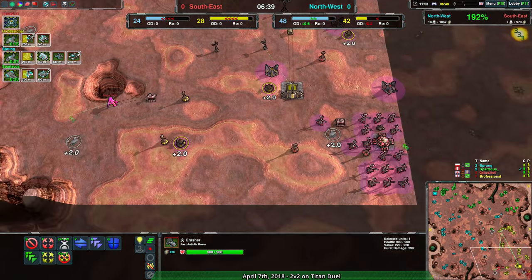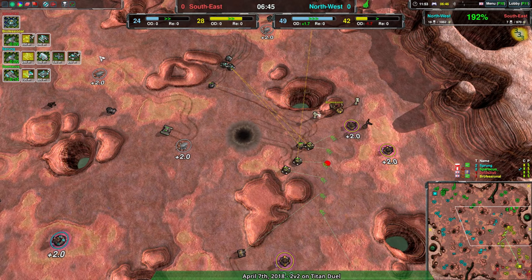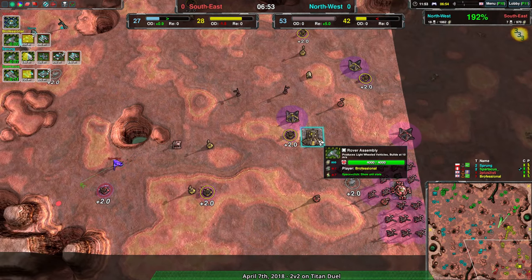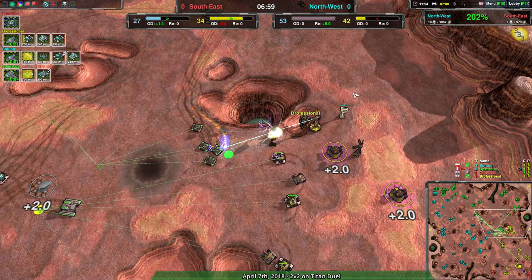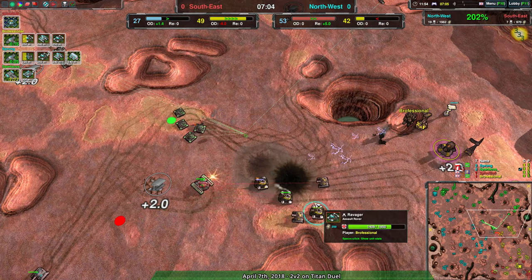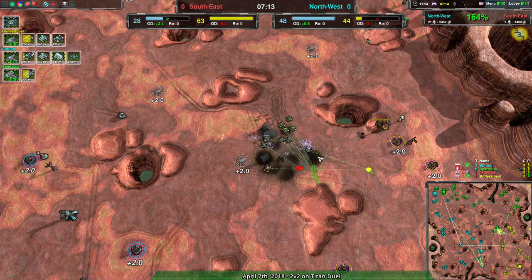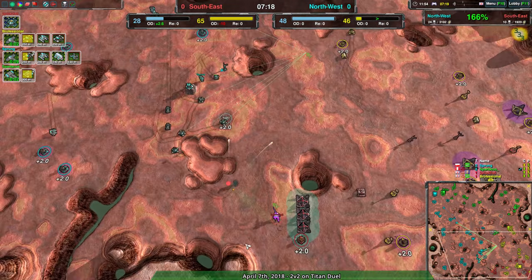I'm very surprised the gunship plant has not been used to build anything. The crashers are a bit of a threat, but there are crowd control options in the gunship plant that are better and easier to find than in the rover assembly. In the rover assembly you have badgers — okay, but not ideal — and rippers, which are not really good at dealing with fast units like blitzes for crowd control. So with rovers and a gunship plant, and with opponents who have anti-air, it's hard to set up proper crowd control.